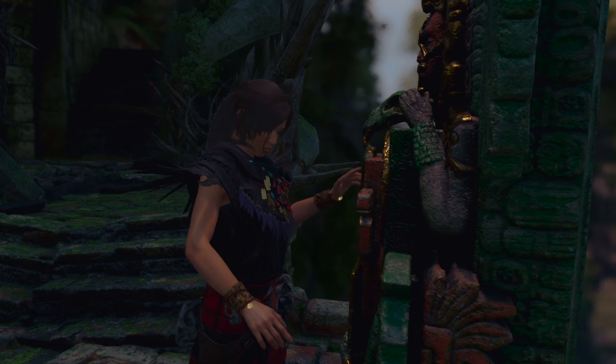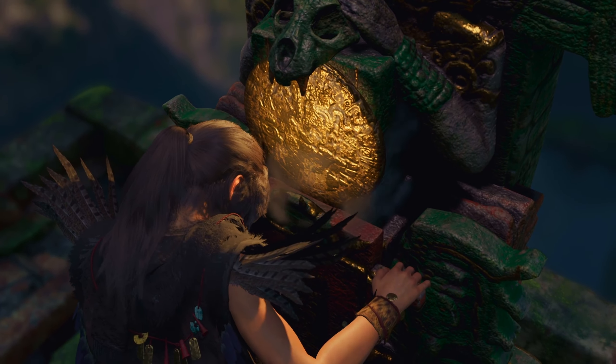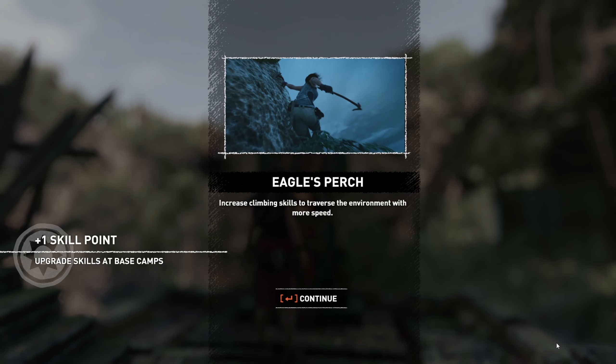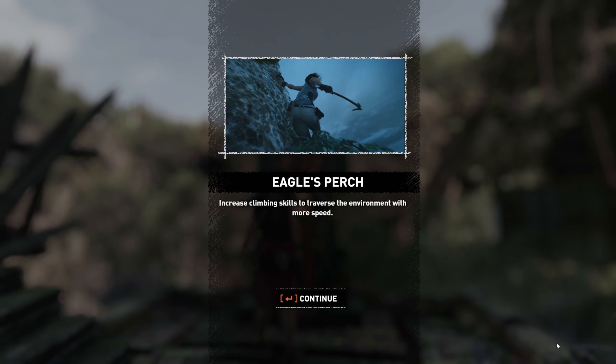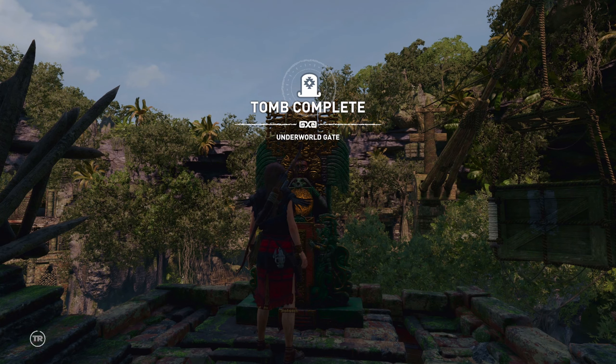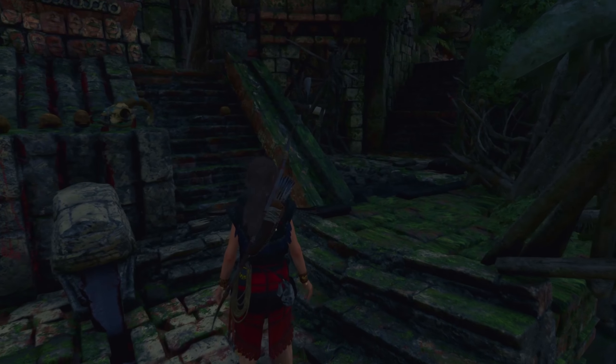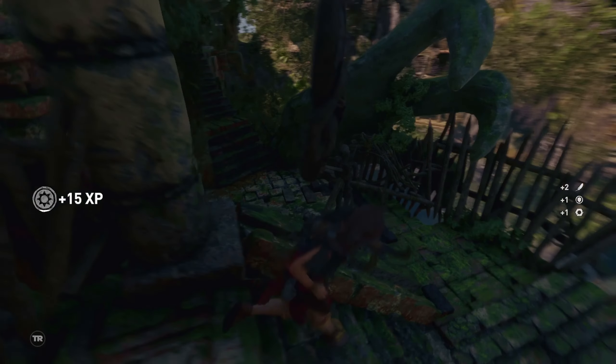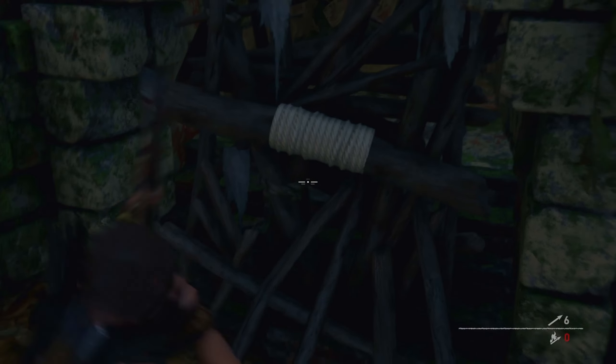Another monolith! So this is what we were looking for. Eagle's Perch — we will be able to climb faster, it seems. That's the skill we got. I like that — since we are climbing a lot, it's something we're going to find use for. I like that, we're going to use and need it for future traps and climbing walls.